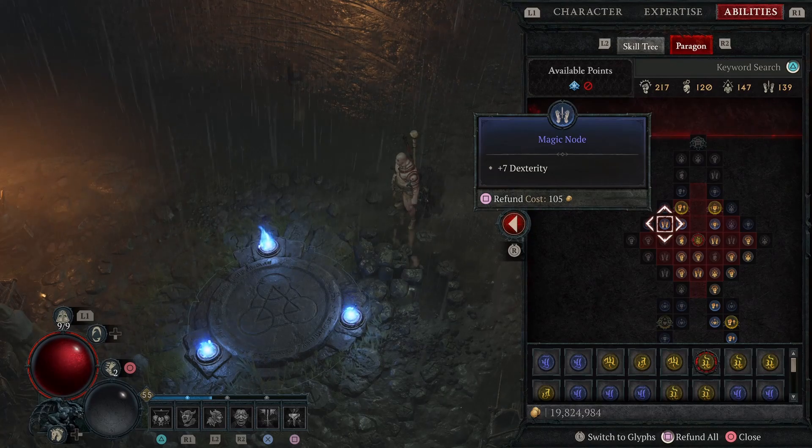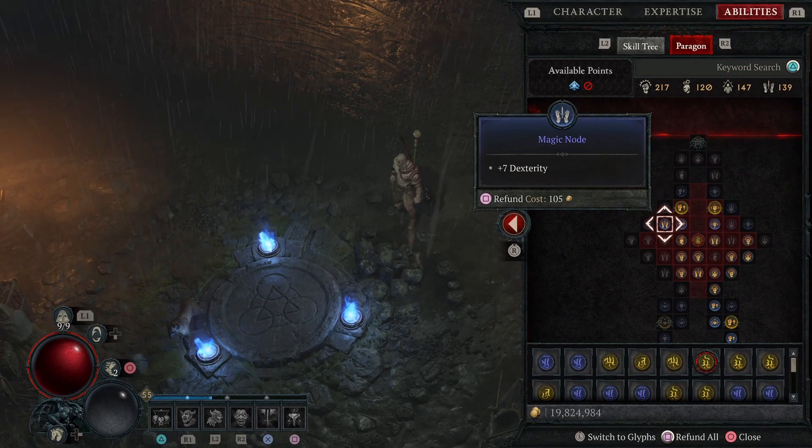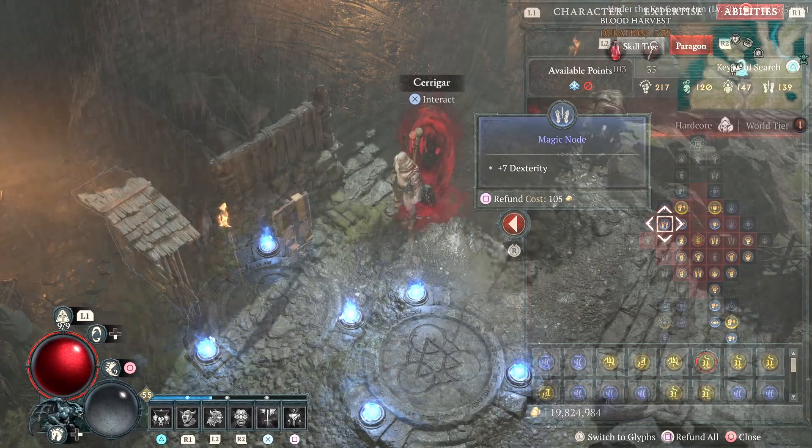It might feel like a bit of a grind sometimes because of the gear that drops — you might only see increases of 1% or 2% here or there — but don't worry about that. The gear is not your concern. Your concern is the Paragon Board.